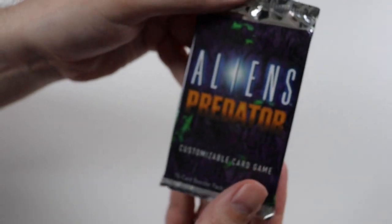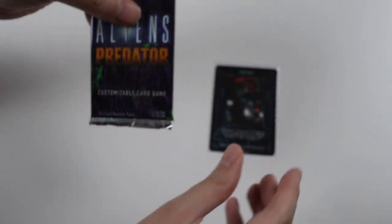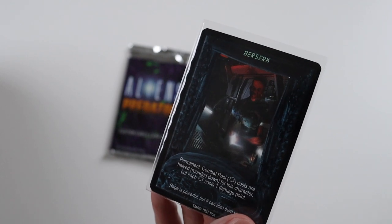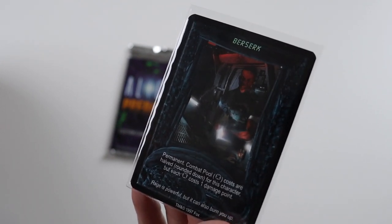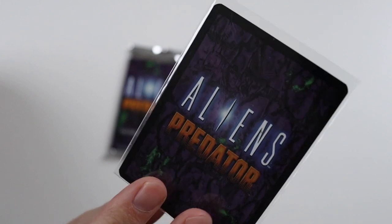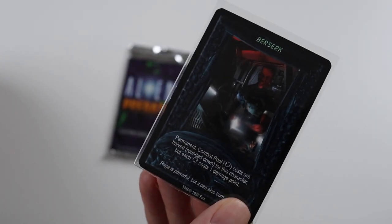Now this pack has been opened, but I have checked the contents and they are all there. I also got this separately on eBay — it's one of the promotional cards from the game. It's called Berserk and it's an event card I believe. You can see there what the card looks like.